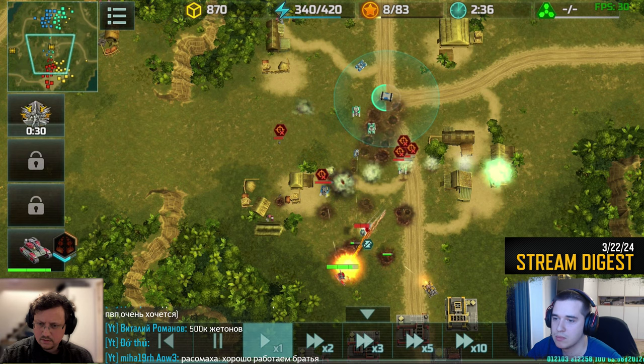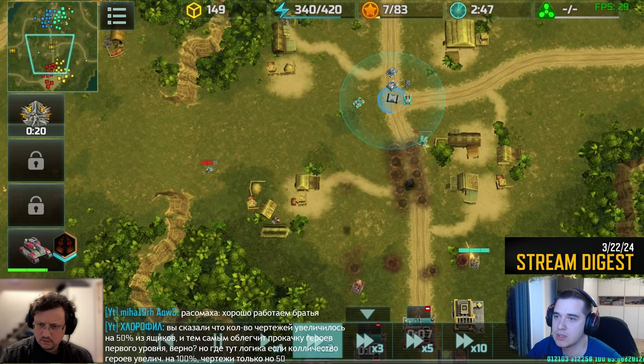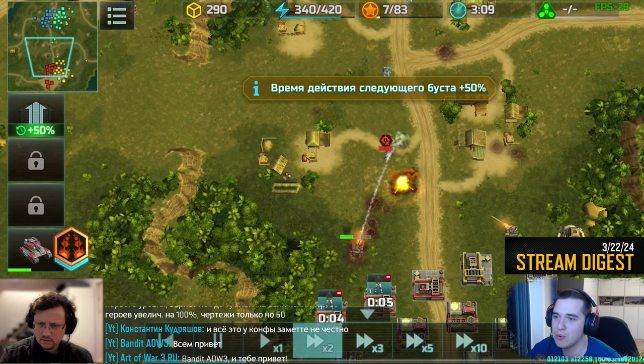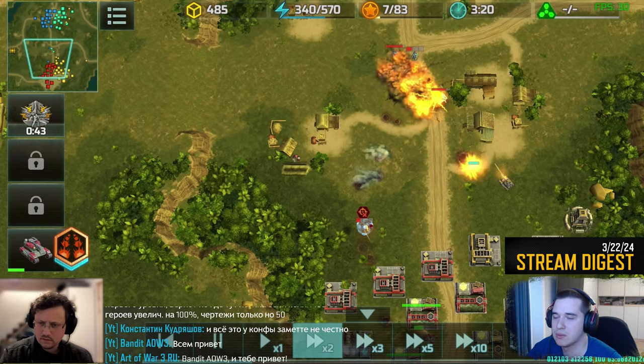Confederation players overused typhoons, but you'll never know what an adversary is going to play with. The enemy might have produced the Wasp unit or the Wolverine. To counter the Wasp, more typhoons are needed; in the case of the Wolverine, hammers are handy. Basically, it's not an easy choice, for sure.